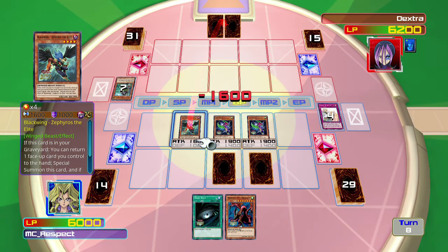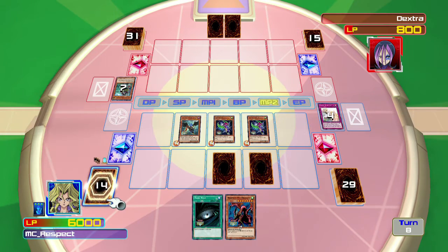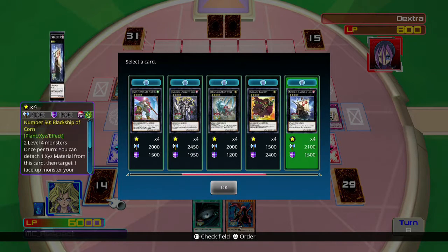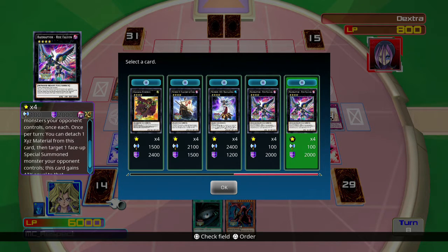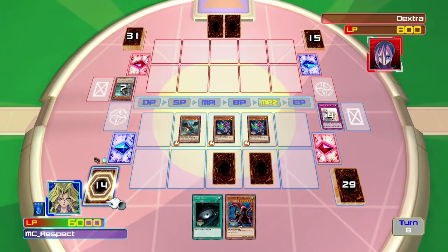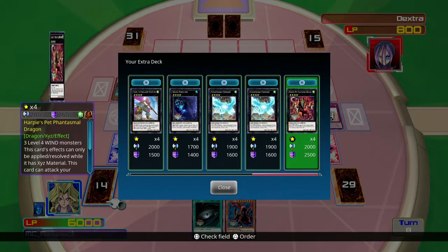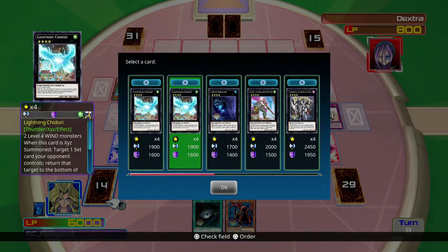I really think I need to replace because there are two Blackwing cards that play off each other decently well. Oh - special summon, right, because these are level four XYZs. I forgot about this guy - this card can attack all special summoned monsters your opponent controls. Once per turn you attach one face-up special summoned monster your opponent controls. This guy is very useful - that's why I added him, because he's really strong if somebody special summons something crazy.